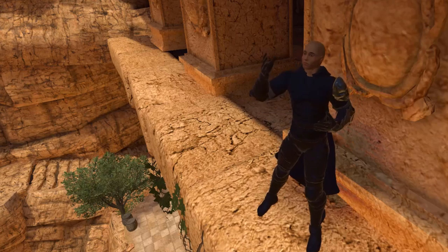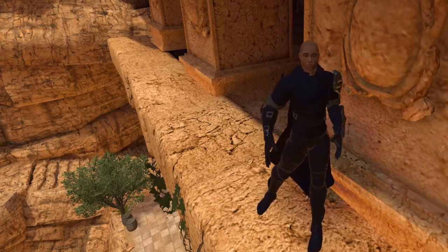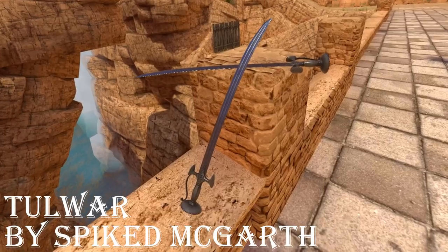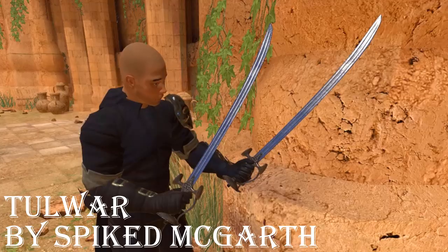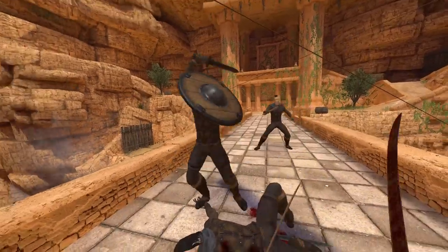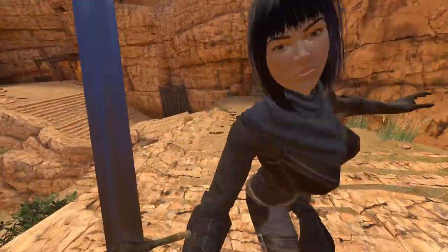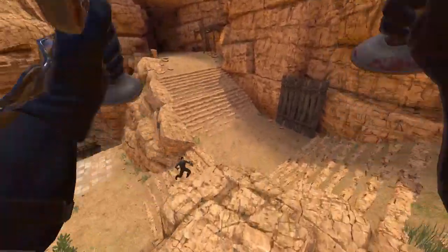Jumping into the exotic lands of South Asian cultures, I'm going to show you a style of saber that incorporated a particular feature to help in its cutting effectiveness. This is the Talwar by Spiked McGarth. The word 'talwar' originates from 'taravari,' meaning 'one-edged sword.' The primary function of this curved sword was to cut and slash. Its very unique design features what is best described as a disc — a flat base to help keep the user's grip in place, allowing for better draw cuts and quick slashes.